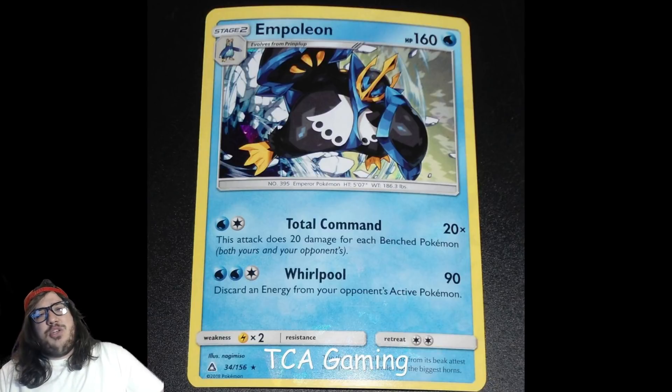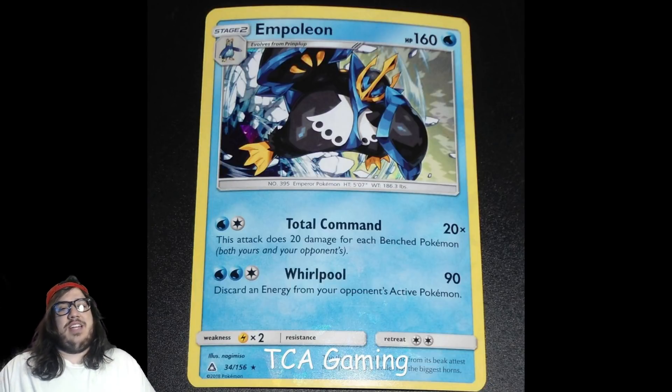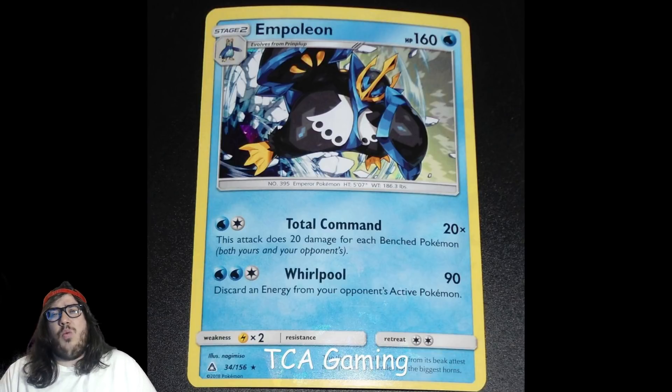You'd need three or four Stage 2s in play, which is very difficult, so Super Boost Energy might not be practical with Empoleon. That said, Zoroark is still the biggest deck right now. Total Command can really abuse Zoroark builds — Zoroark does at most 120 or 140 with Kukui, so it never one-shots your Empoleon at 160 HP. You're two-shotting them while you're one-shotting Zoroark, which is really nice. Empoleon could be really strong if Zoroark stays as one of the top decks.